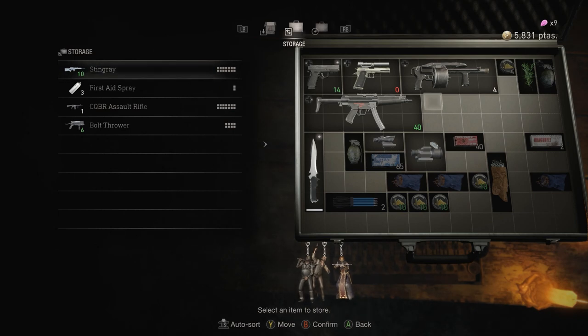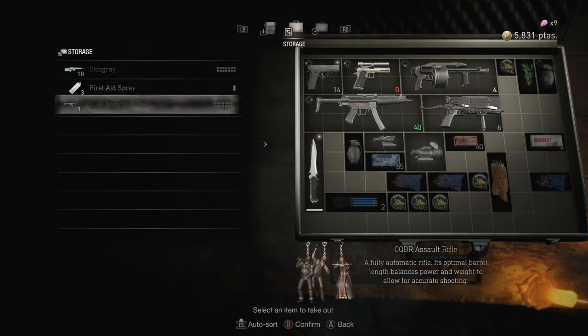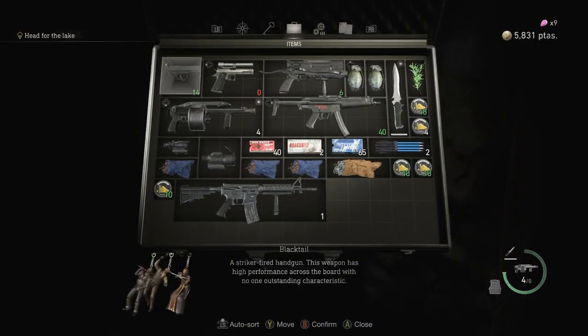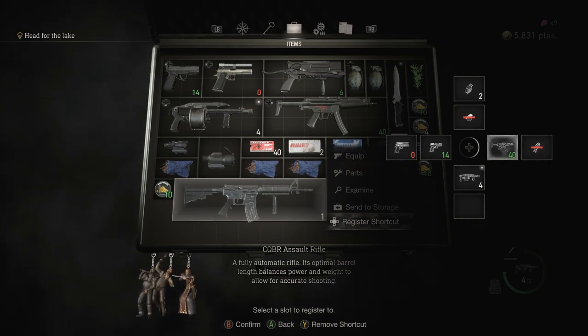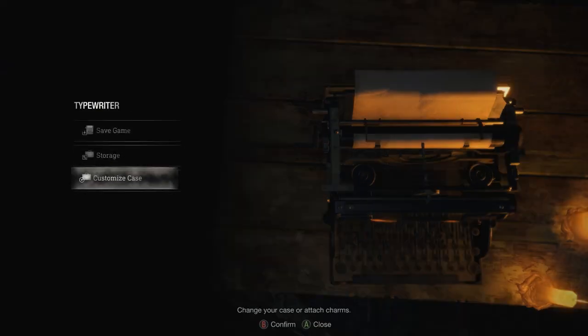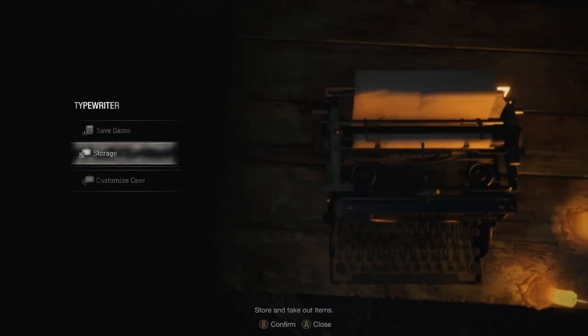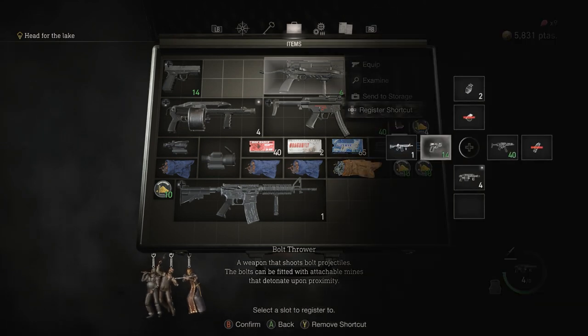Alright, let's pull out my equipment. Perhaps we could consider this cheating. Let's get rid of the magnum. What else do I need to have? The bolt gun.